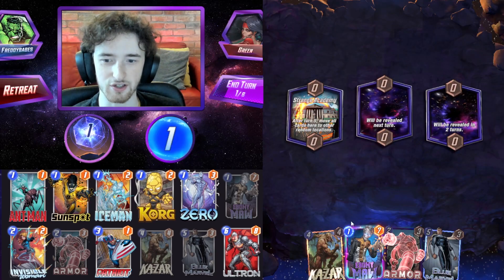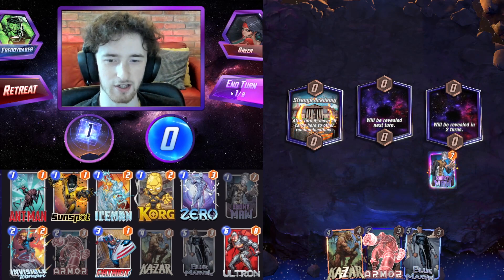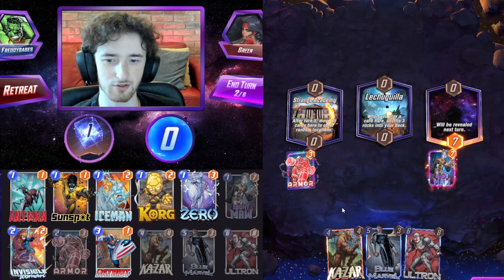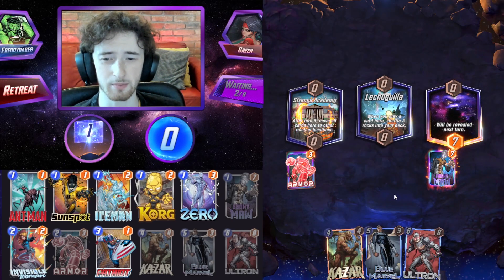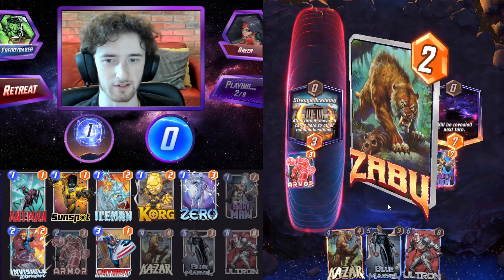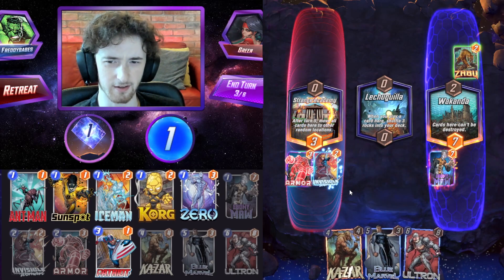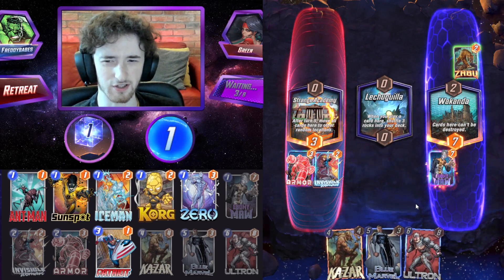Somebody rocking the new Valentine themed avatar. Could play Ebony Maw here — I don't mind it because we have Strange Academy, so we just end up moving the Ebony Maw. Let's play it not in the Strange Academy just so that we have a bit more flexibility. Downside is I cannot Armor my Ebony Maw, which might come back to bite us. We drew Ultron — I'll play Armor left. Patriot would be a great draw now.